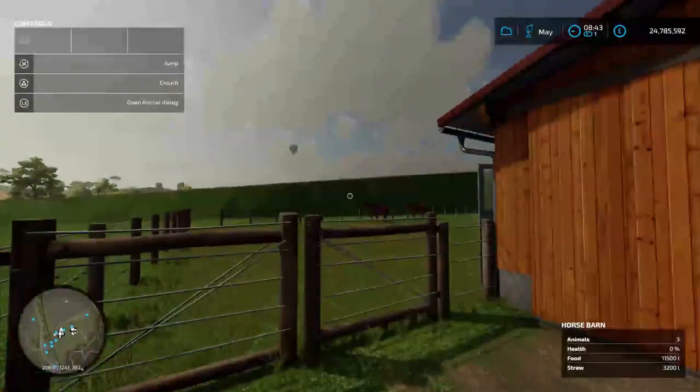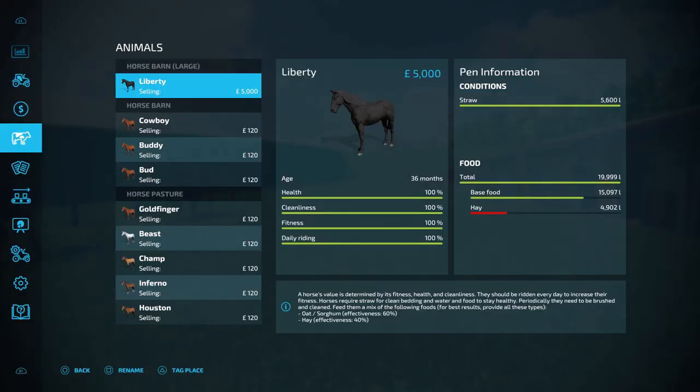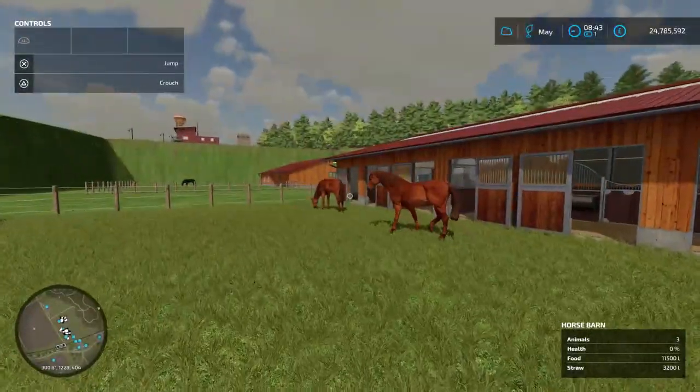Now let's move on to making the most money from your horses. If we open the animal menu, it says a horse's value is determined by its fitness, health and cleanliness. While that is true, there's a bit more to it to make the most amount of money. I have a horse that is at maximum value, which is £5,000 on normal economy. You will need to ride and brush the horses, which improves their health, fitness, cleanliness and value.